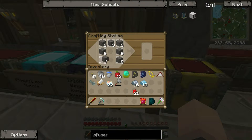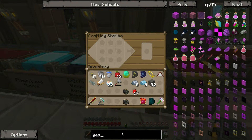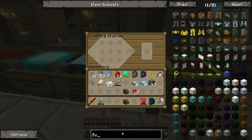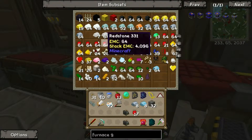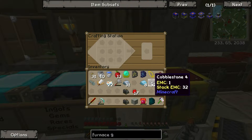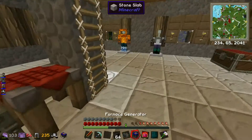Cobblestone to make some furnaces. There we go. Two will do nicely. Oh, I also need to make myself a generator — a furnace generator. Apologies for my bad spelling. I am so shattered at the moment, it's unreal. So we've got ourselves a block of iron. We need a furnace and some redstone. I think we have everything we need. Perfect. So I'm going to grab myself a stack of coal and go down to the basement.